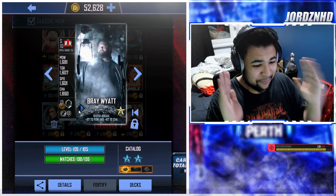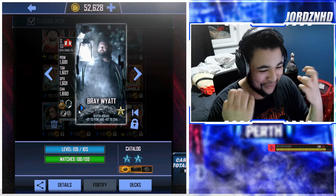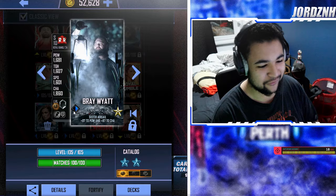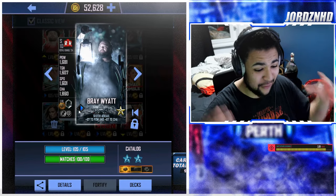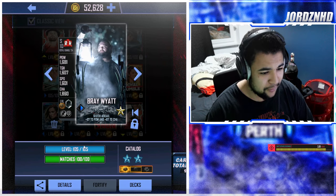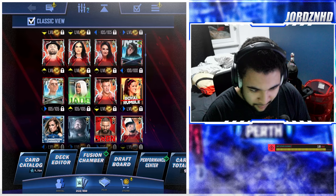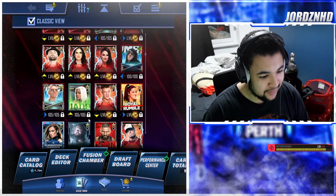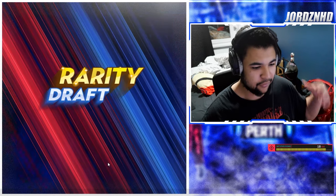Right then guys, these are the stats of my F1 Bray Wyatt new card. I can't believe he's in the game — I'm so so happy. 1681 power, 1607 toughness, 1601 speed, and 1860 charisma — very charisma heavy. No equipment on it, nothing. Let's see where it ranks among my cards. It's by the Becky — probably because I don't have equipment on it and he's not on momentum. He's not a very strong card but he's a very sick card to have.